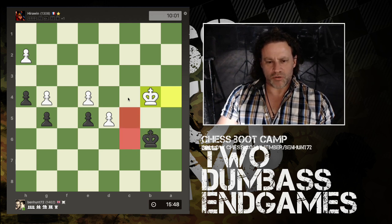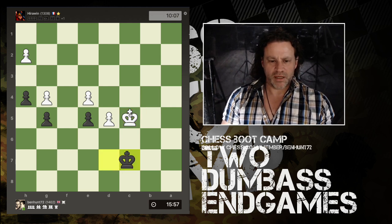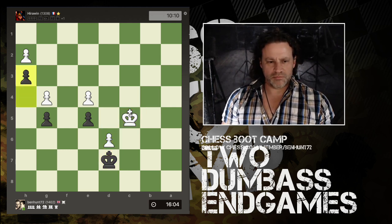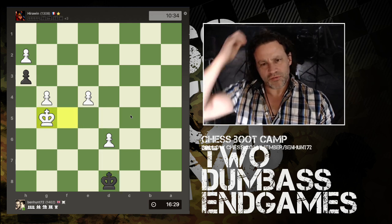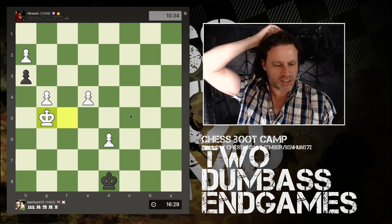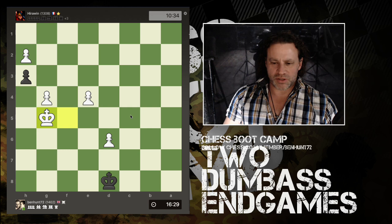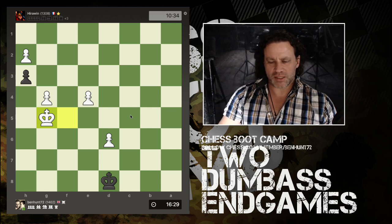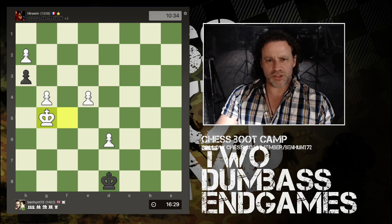We have some dancing around but now I can't go here, here, or here, so I have to retrieve my king and he gets opposition. I push a pawn trying something but this is completely lost. I've gone from a totally won position — all I needed to do was sit down and calculate and figure it out — but I was too much of a dumbass. Coffee hadn't kicked in.